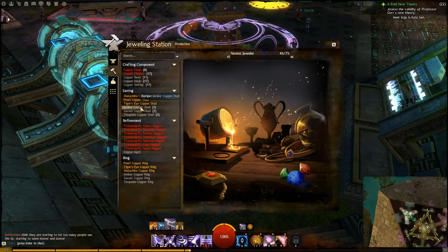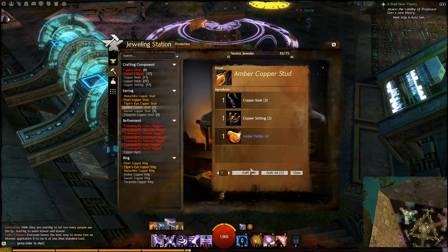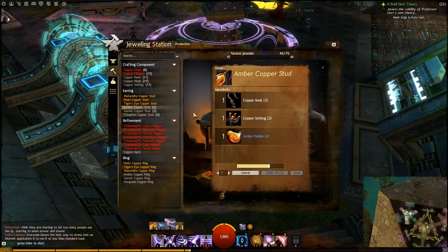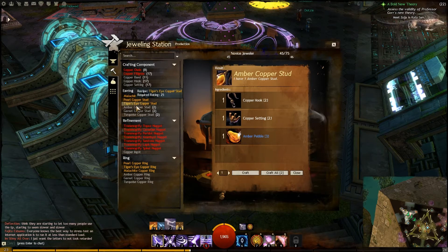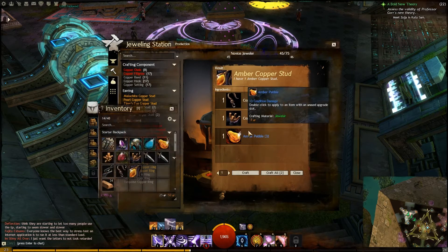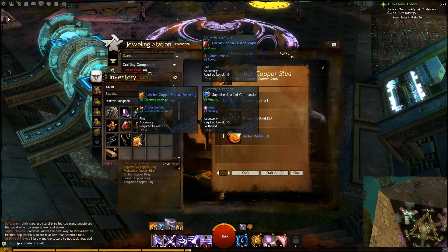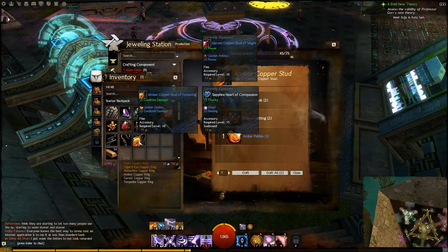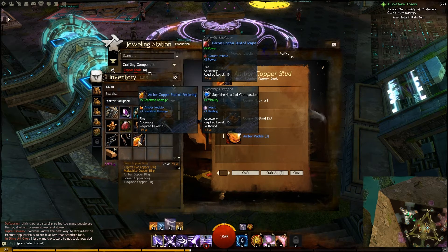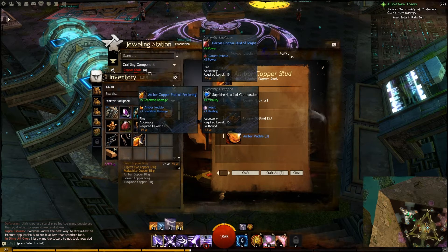Then come back to Production and you'll see your new recipe listed there — you never have to learn it again. So just craft it whenever you want another one. After crafting, it'll appear in your inventory. For example: amber copper stud of festering, which gives plus five condition damage from the setting and plus three condition damage from the amber pebble, for a total of plus eight condition damage.